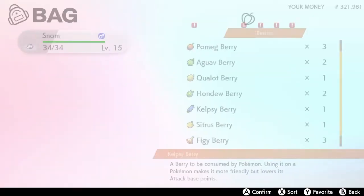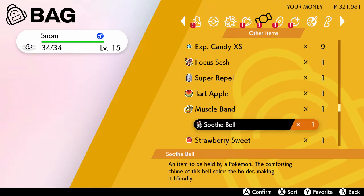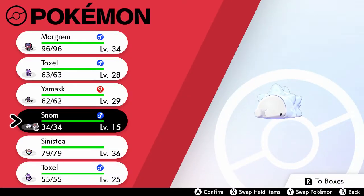A Soothe Bell can be given to you by a girl in Hammerlocke City. Giving Snom the Soothe Bell will increase its friendship and happiness, which will help with the task of evolving it.